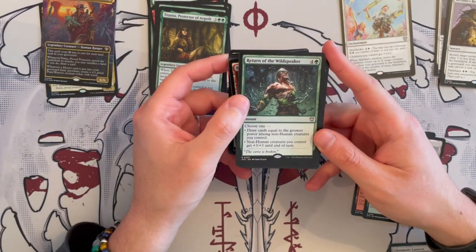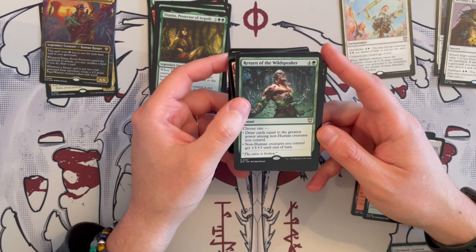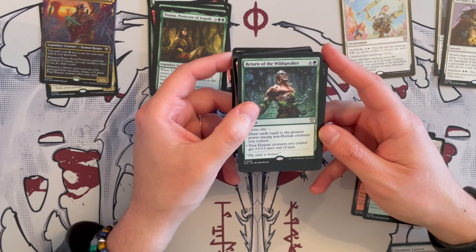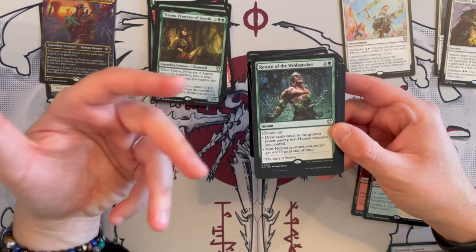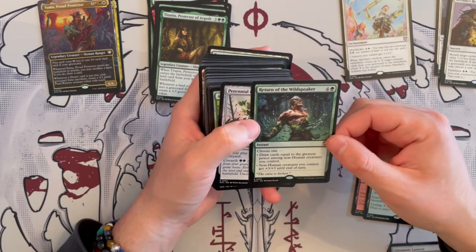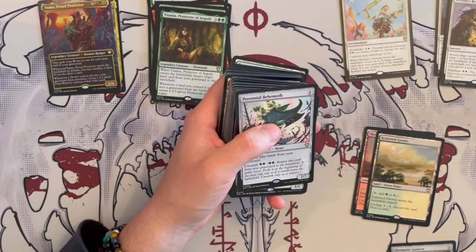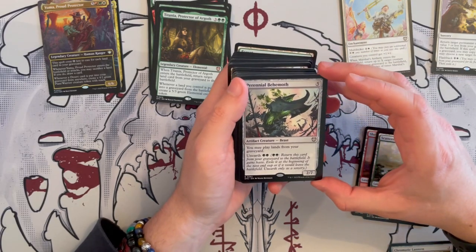Then we have Return of the Wildspeaker — a five mana instant. Draw cards equal to the greatest power among non-human creatures you control, or non-human creatures you control get plus 3, plus 3 until end of turn. Here's the thing — there are better alpha strikes in green and more synergistic to the deck, so I don't think this is something you necessarily need. It is instant speed, so you can do what shenanigans you need, but if you have better, I would choose that one.